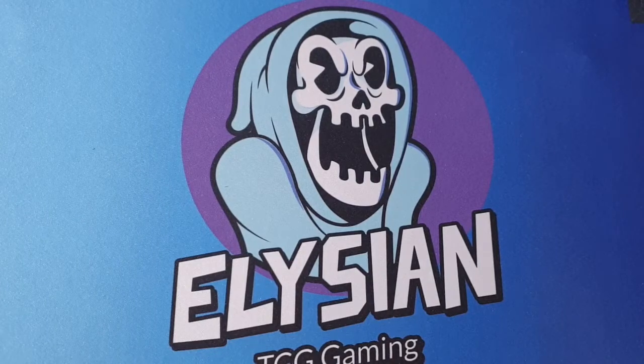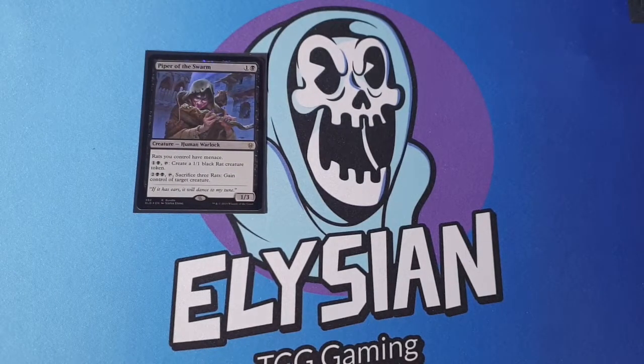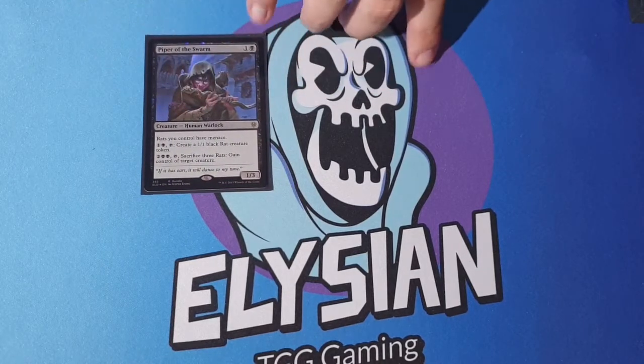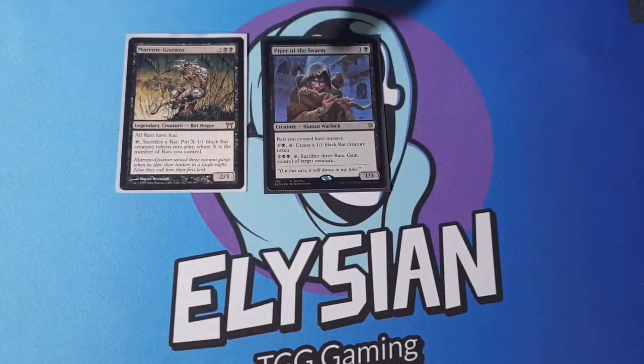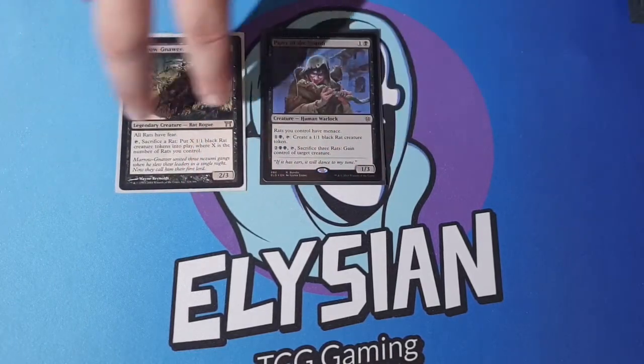Now for the non-Rat creatures. I play Piper of the Swarm, which gives Rats you control menace. Fear means you can only block with either black creatures or artifact creatures. Menace means if I have a Rat that swings, my opponent will have to block with two creatures instead of one. So having all my Rats with both fear and menace — even if they have an artifact creature, they'll have to block with two.